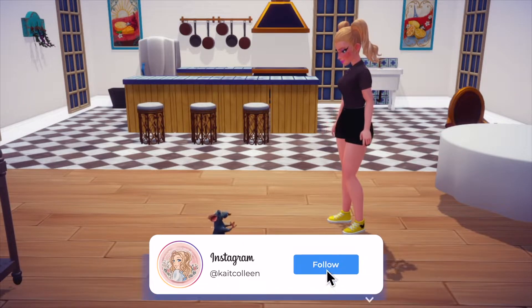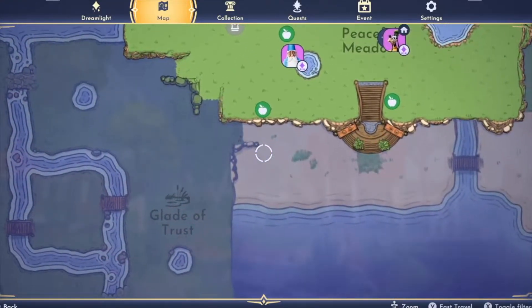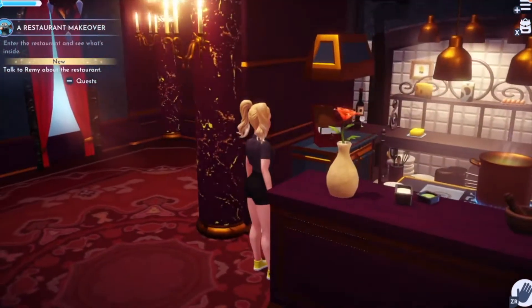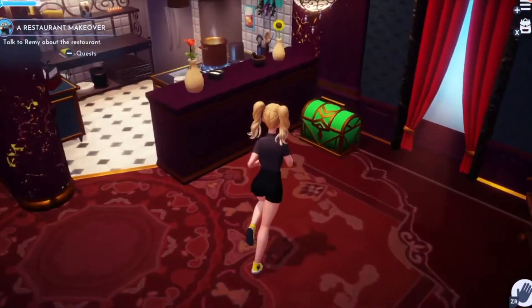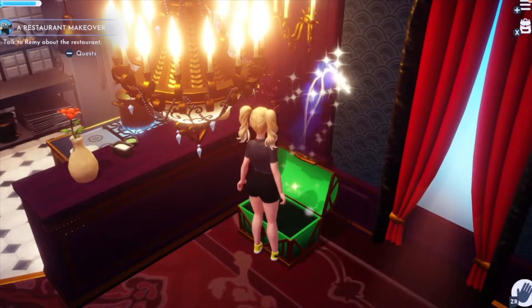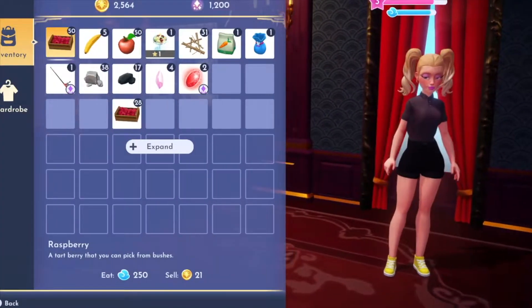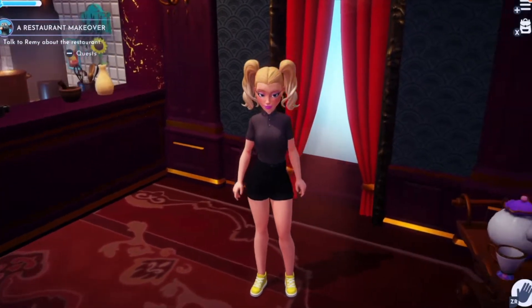We're going to go into the restaurant — I haven't been in there yet, so I'm pretty excited. I unlocked Remy but I still haven't explored everything. Oh my god, I've never been in here — this is fancy! I got an item from a gift bag. Yes, I did change my outfit since last time.